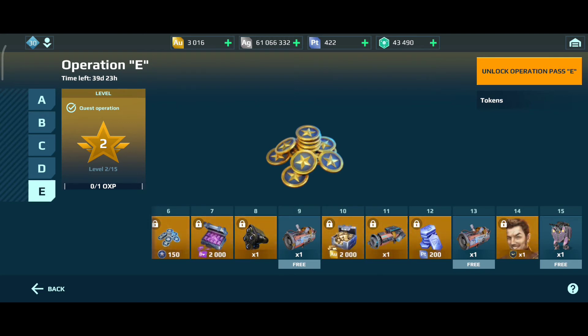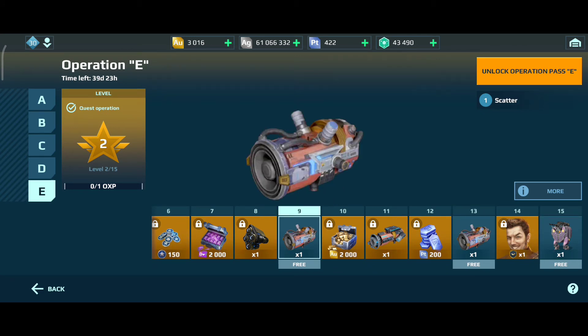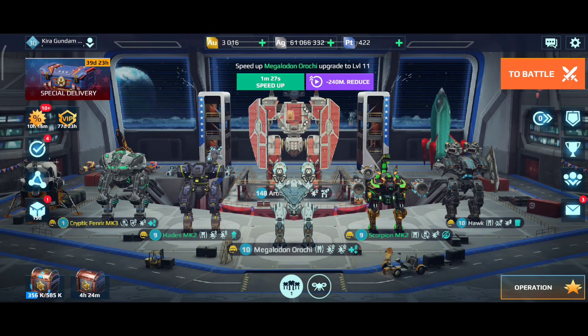As you can see, at level 15 you get a free Dread Shell. I already have one so I'll probably sell it for silver since I need the silver. You also get two Scatters, which are good prizes if you don't have them yet. I only have one, so it's nice to get an extra — I already used one on my Scorpion.